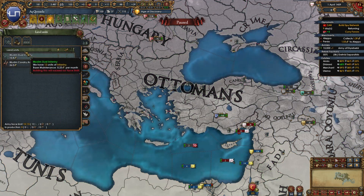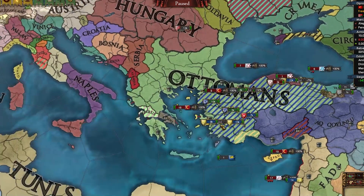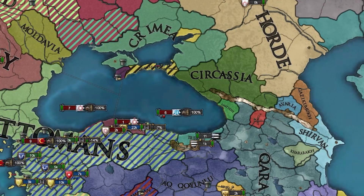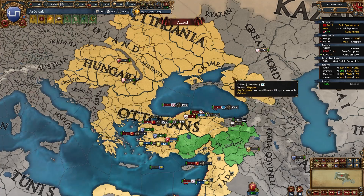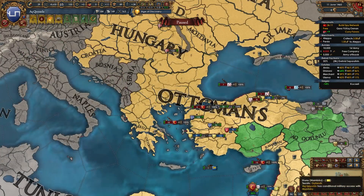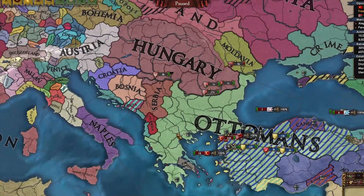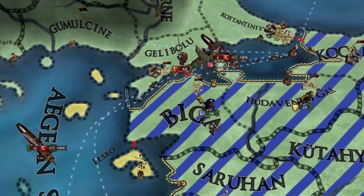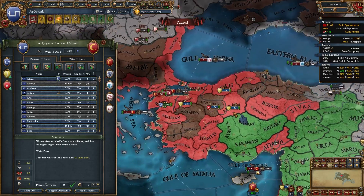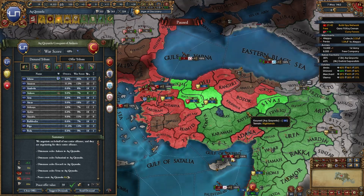We've got 40,000 Ottoman troops crossing from Gallipoli to Biga — and boys and girls, that's my cue to get out of this war. We almost fully have Anatolia and their armies are mostly up north still busy with Poland and Lithuania. I need these provinces to form Rum, and I feel like that's pretty much everything I can get. Coachelli seems pretty important to take. Let me get some cash too — 123 ducats. Our first victory with the Ottomans, and it's 1462.